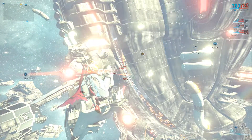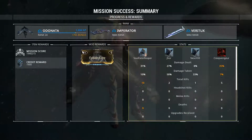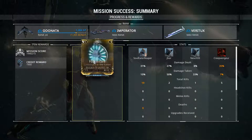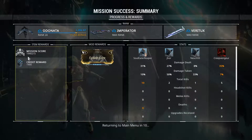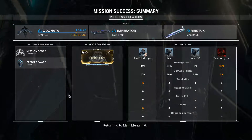Hurry, Tano. That powerfield will regenerate soon, and you do not want to be in here when it does. Powerfield regeneration imminent. Get out of there. Fast.